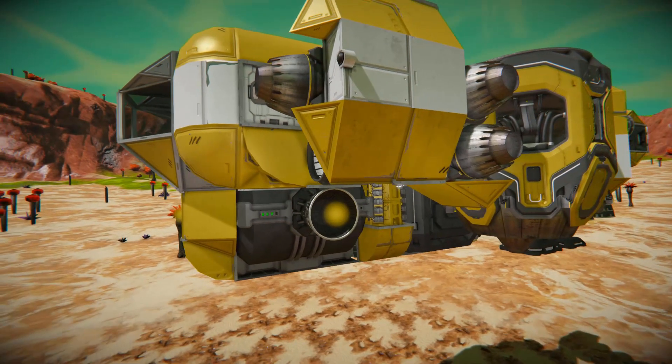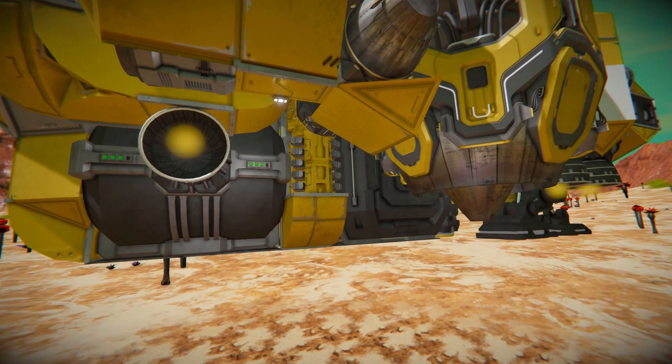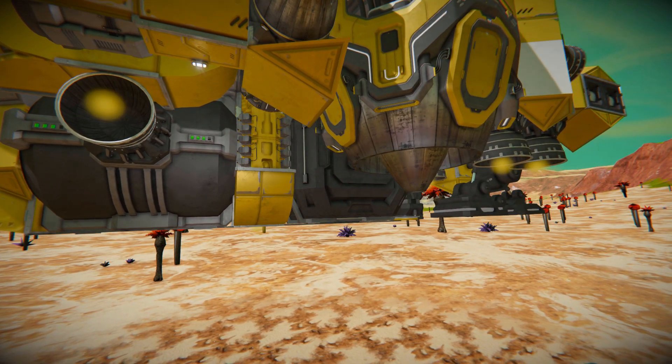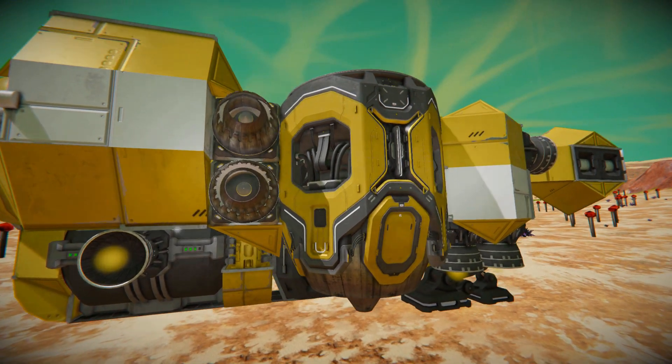Moving around the side and dropping down we've got a hydrogen engine to give ourselves some more power, and we can see a large cargo container — because we do have a mining system on here and it will get filled up with stone or ice depending on what you want.